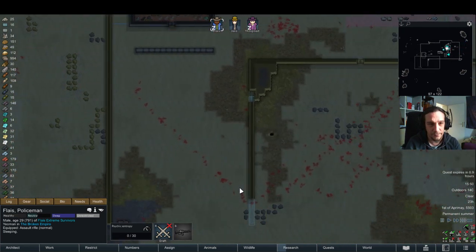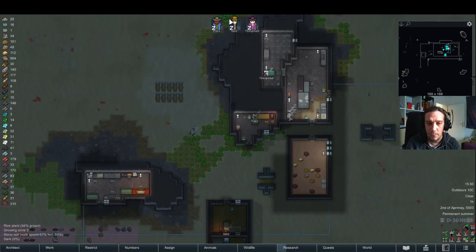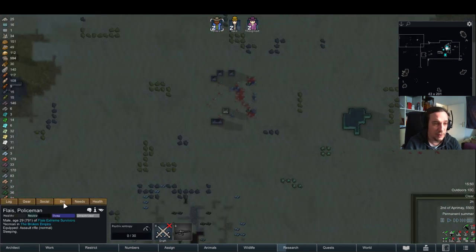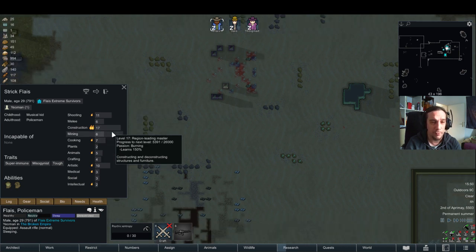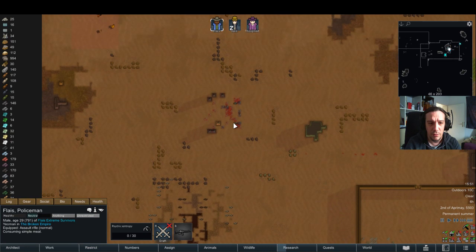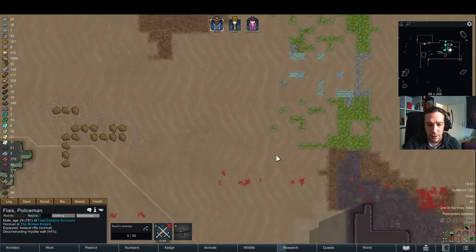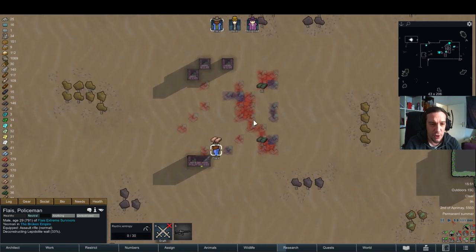I need charnakai blocks, and I need them ASAP. So I'm going to tune Jane down from mining to crafting. Flays shouldn't be taking forever to finish that job out there. There's only this area left to be deconstructed — these tiles here — and that's really not much work for somebody with Construction 17. Now he goes repairing.